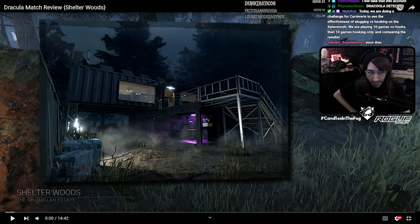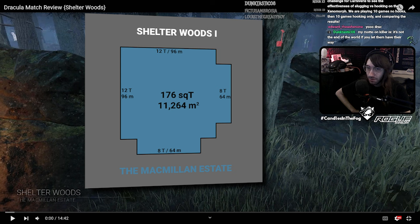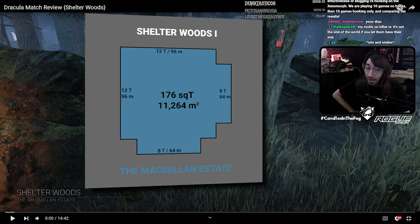You are playing on Shelter Woods, which is one of the biggest maps in the game — 176 square tiles. Also, that main building can spawn an infinite with the way the tents go, which is really obnoxious. So that's not working in your favor.